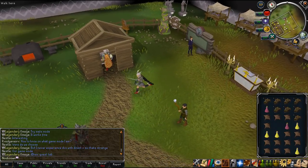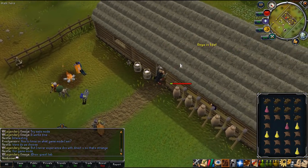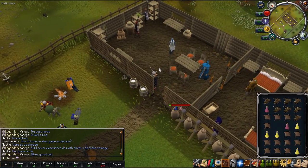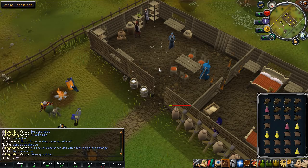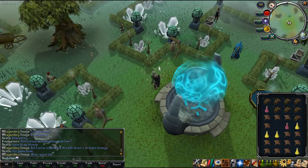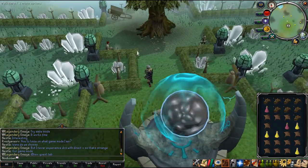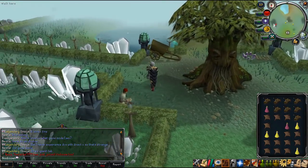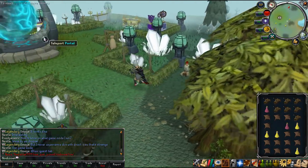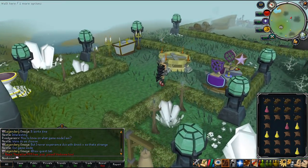They also have the diamond-plus rank zone which is even more insane. To get there you just type ::VIP and you'll be teleported to that zone. As you can see this zone looks absolutely beautiful - it is a completely custom zone built from scratch. They basically have all the skills right here: you can do mining, smithing, woodcutting, or whatever - you can do it all right here.